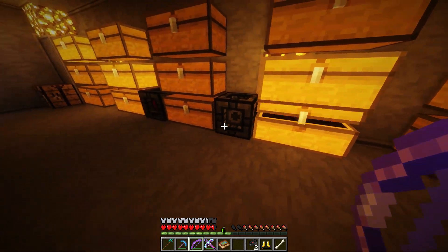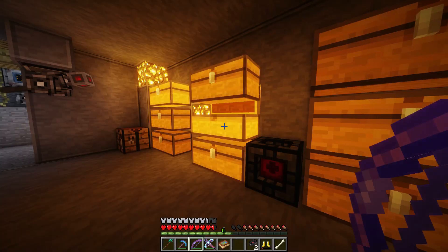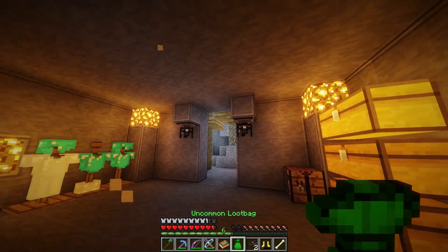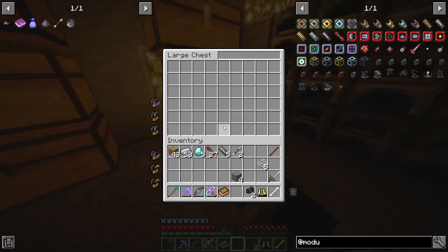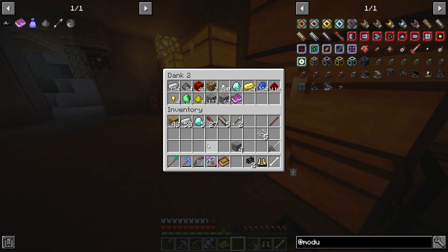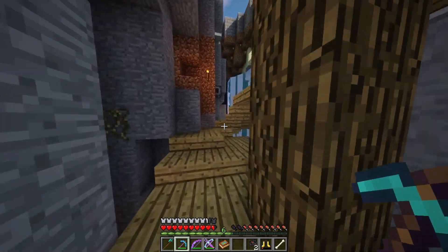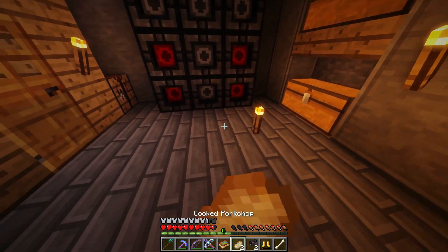That's actually going to be great. Where did my food go? There's a cheese - my bloody cheese! Okay, I need to go mining. I'm going to grab some torches and place them down. I also need some food as well - give me the pork chops, why not. Actually, there is one thing I wanted to see.